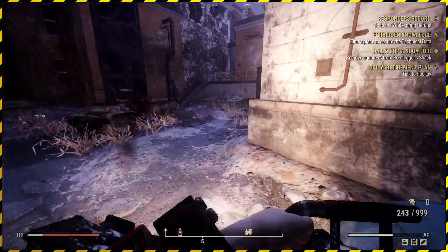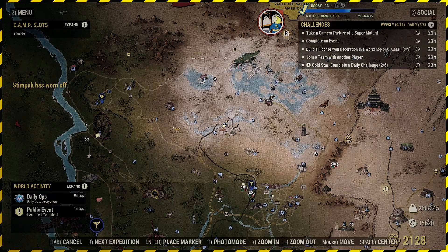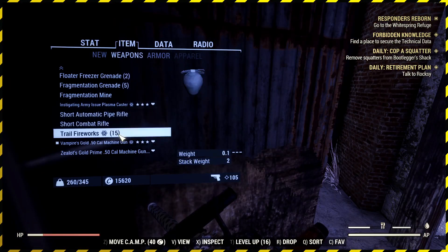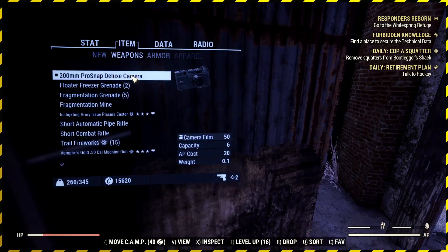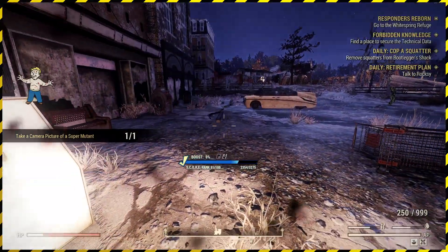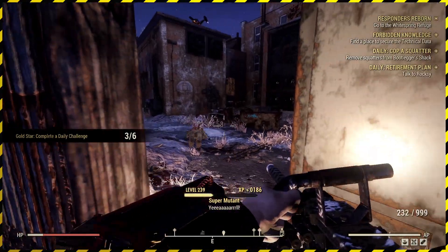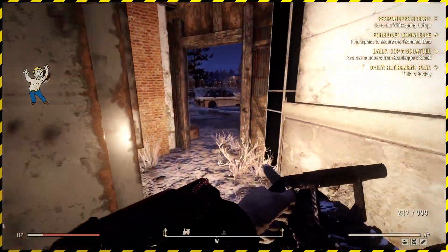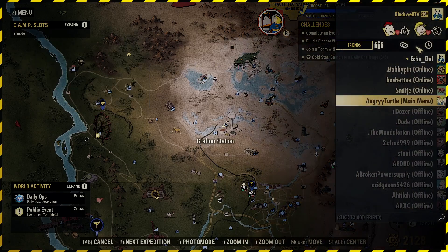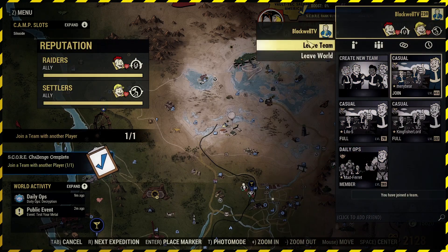We'll leave them to scrap it out. Let's take a look at our challenges — complete an event, take a camera picture of a super mutant. Do we have a camera? We do, and we've got film. That was incredibly fortunate. They don't have to be alive — you can take a photo of a corpse and it will count. There's a dude right there, so why not? Next up: join a team with another player. Find an empty team, join it — excellent. Leave team. Done.